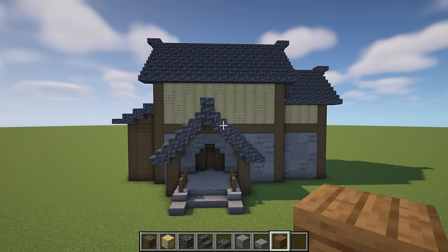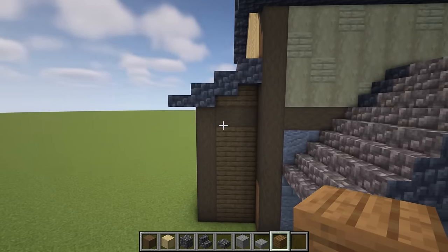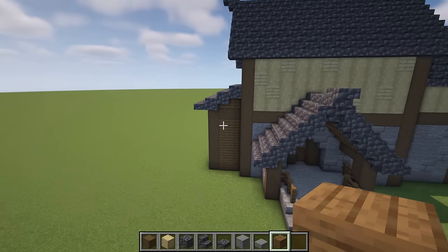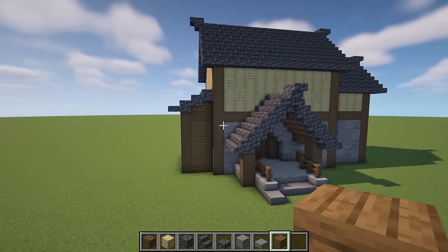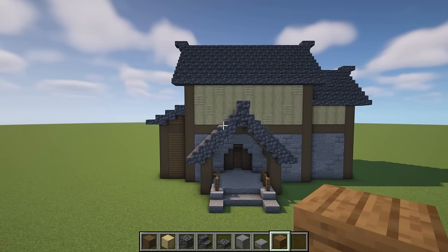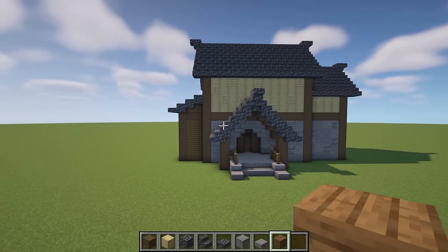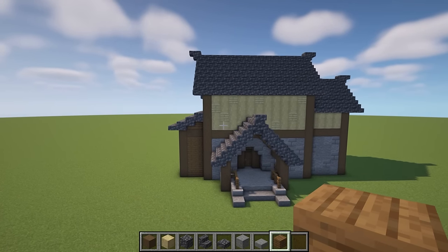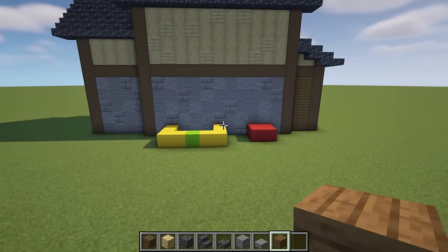Another thing you can consider is adding a different color to the side sections, because this will make it look like an extension to the build rather than feeling like part of the original. As you can see, that different color adds a break and makes it feel like a separate part that was added later on, which I think looks pretty cool.